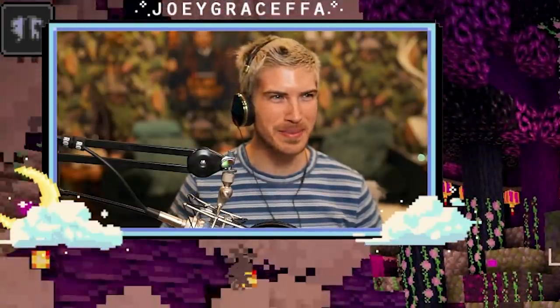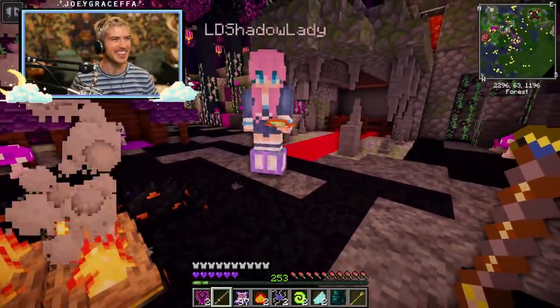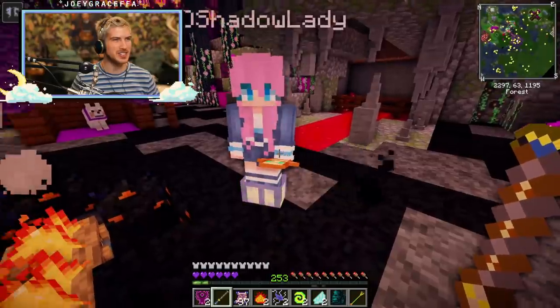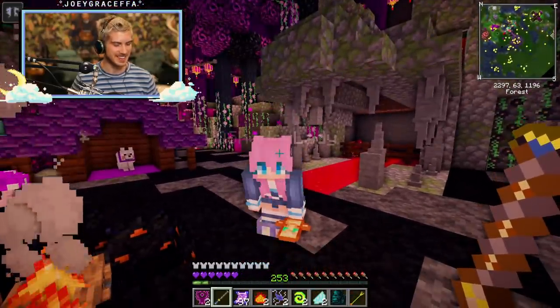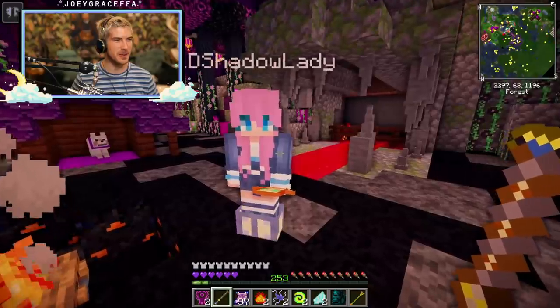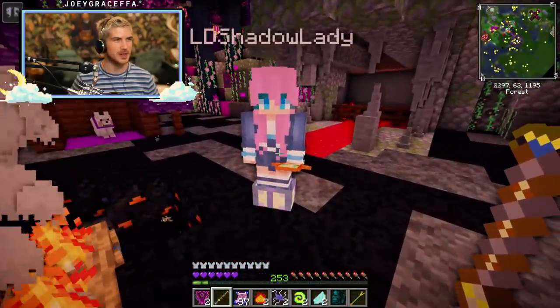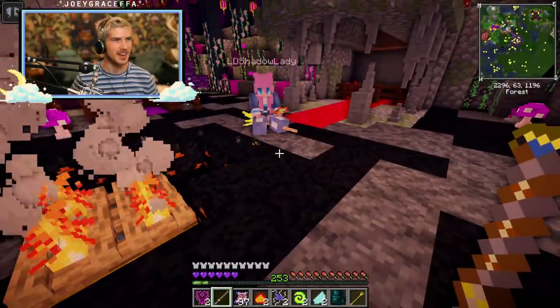Good evening, Joey. Oh wow, you really snuck up on me there — I wasn't expecting you so soon. Hi. So I guess you got my message that you were interested in joining the coven. Yes, I'm very interested in joining the coven. In fact, I have already fulfilled all the criteria to become a member. Oh, wonderful! I can't wait to see. Let's start with the first one — did you make a broom? I do have a broom.